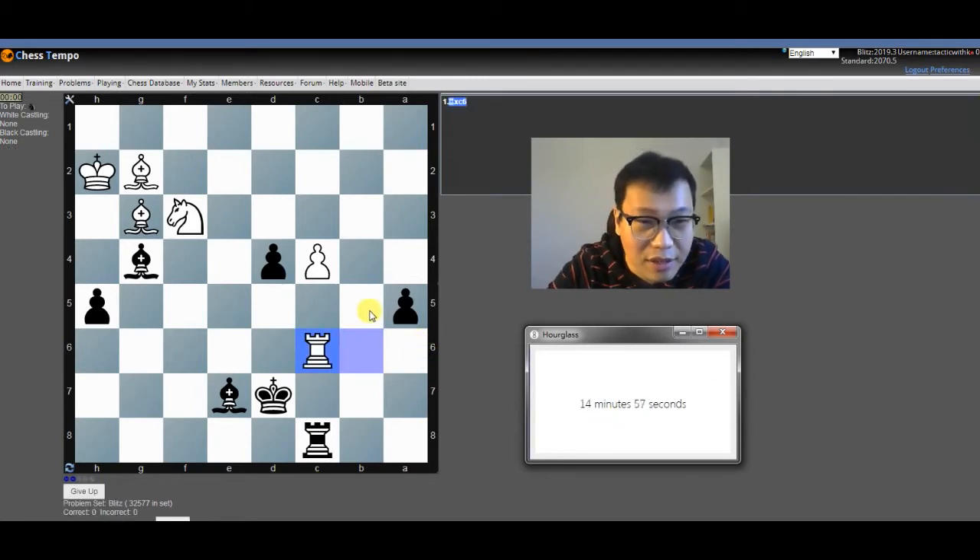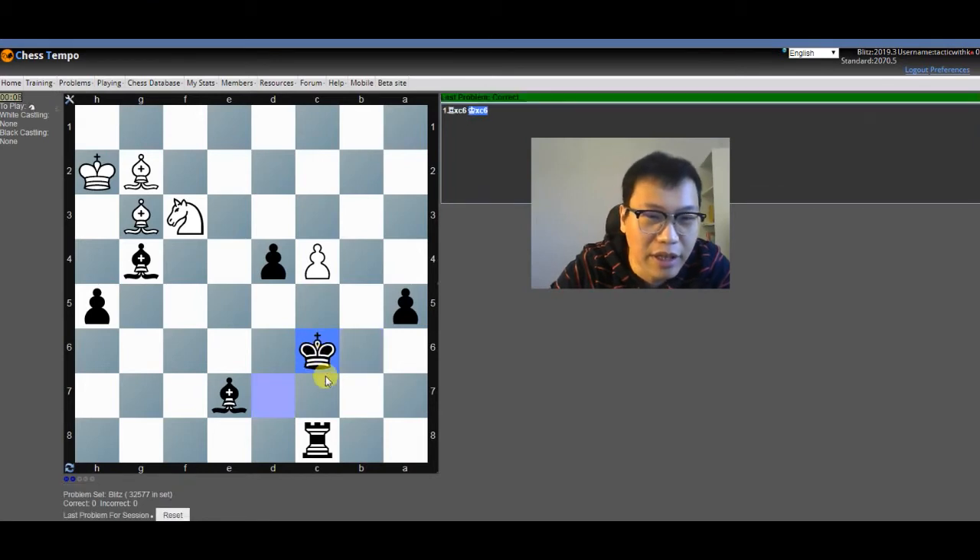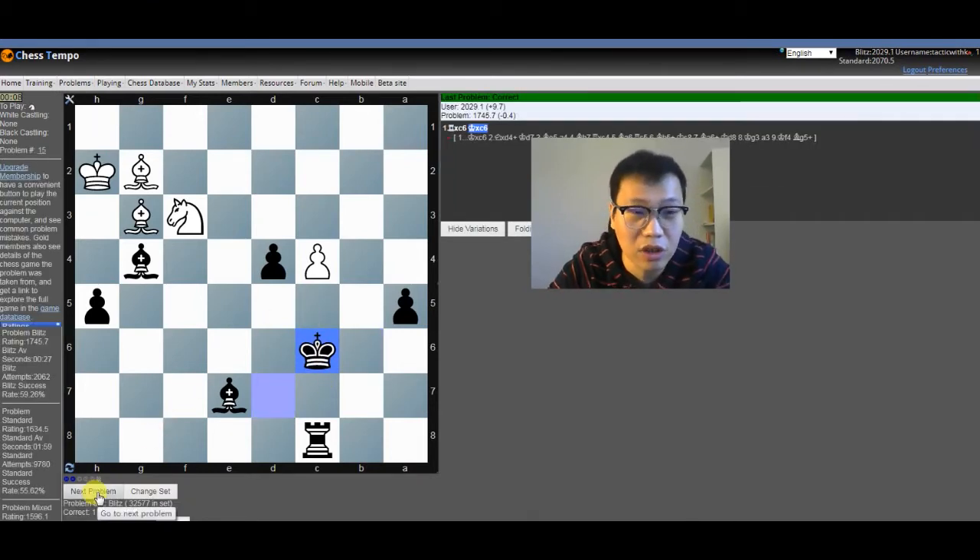So 15 minutes. White plays rook c6, and I have two moves: king takes — definitely king takes — because if rook takes c6, Qe5, and we will lose our rook.